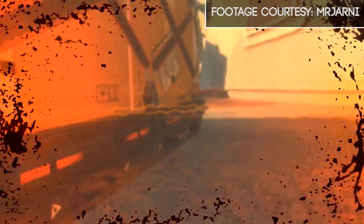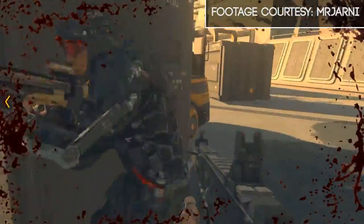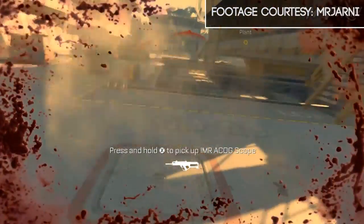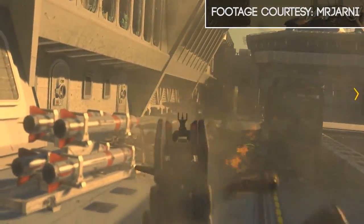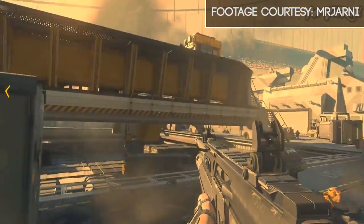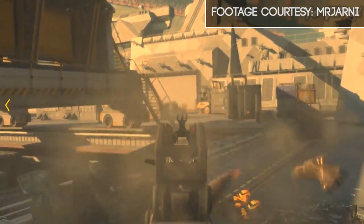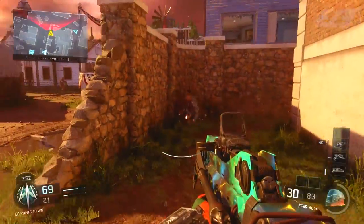We can see the M160 assault rifle from Advanced Warfare in action, and it shows just how buggy it is — if you look, you'll see that some of the attachments are actually floating off a bit further from the weapon and not actually connected. It didn't really work out because it was cut so early and wasn't optimized, but it is what it is. That's a weapon you probably never got to play around with and probably never even knew about.